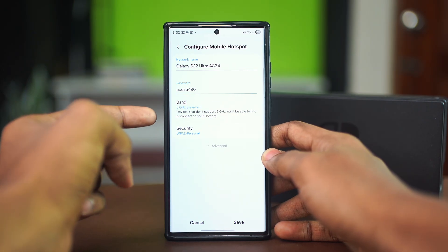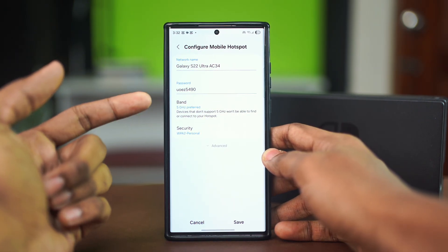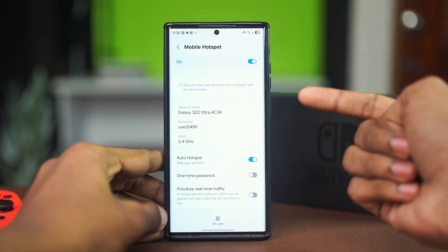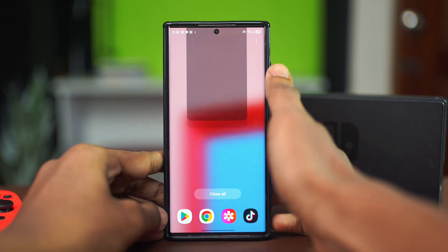Set the band to 2.4 GHz. If you have it set to 5.6 GHz or 5 GHz, the Nintendo Switch might not find it because it doesn't support that frequency. Make sure to set this to 2.4 GHz and hit Save. This helps the Switch become more compatible with the hotspot.